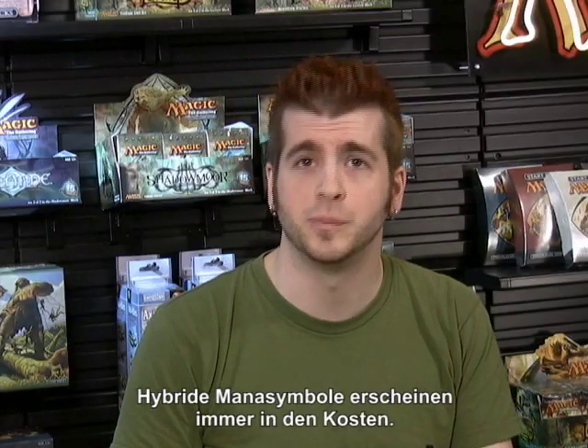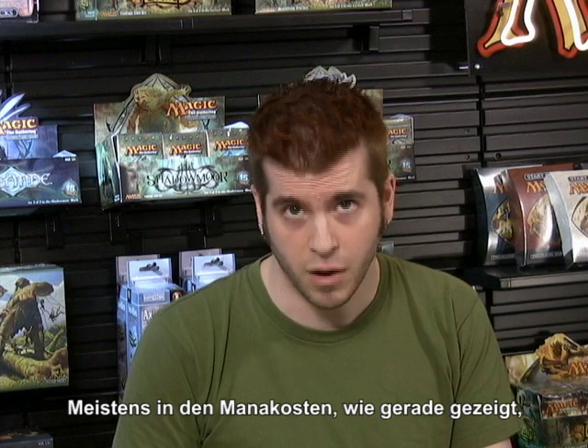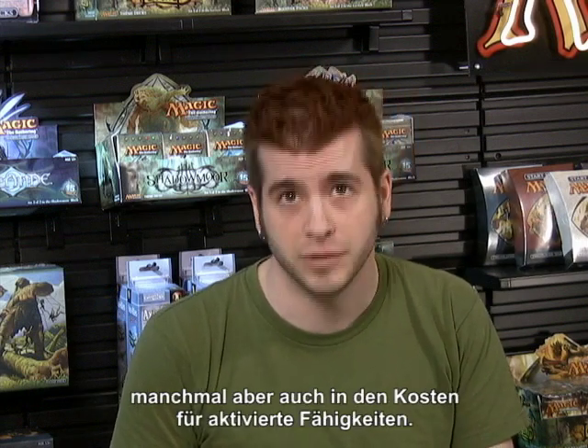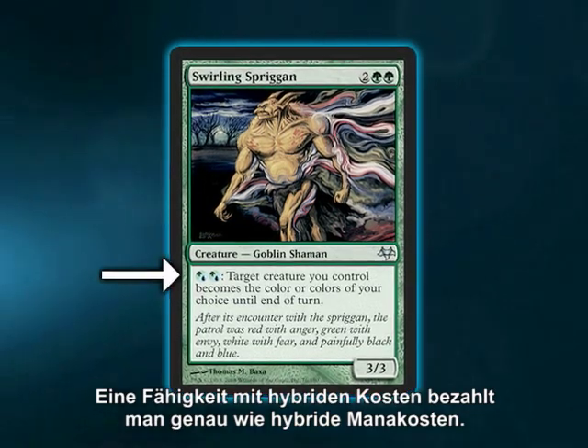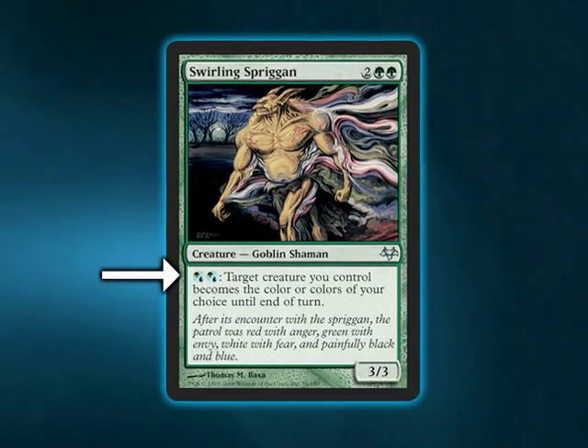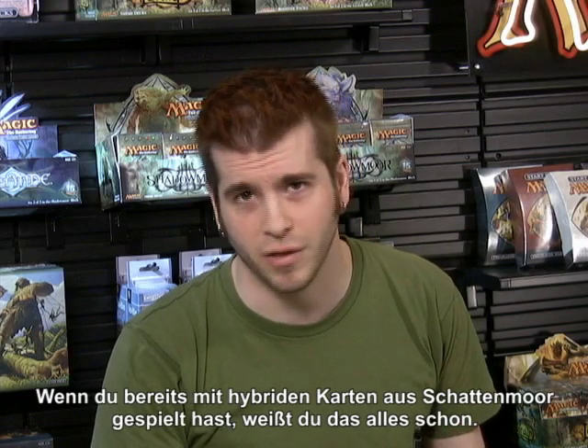Hybrid mana symbols always appear in costs. Most appear in mana costs, like I just showed you, but some appear in activated ability costs. Paying a hybrid ability cost works just like paying a hybrid mana cost. If you've played with Shadowmoor hybrid cards, you know all that.